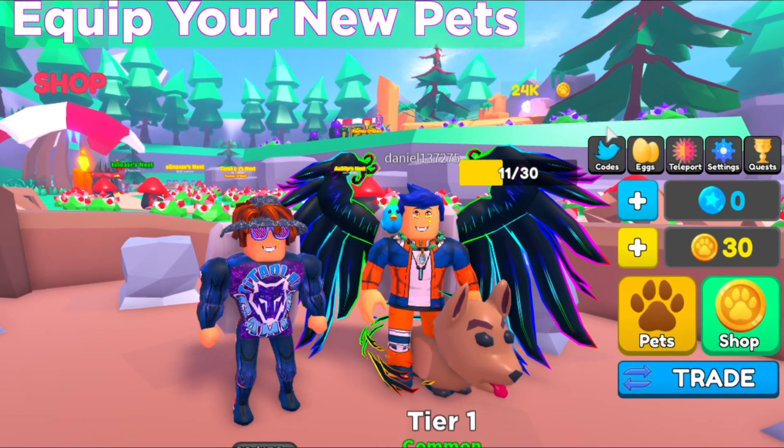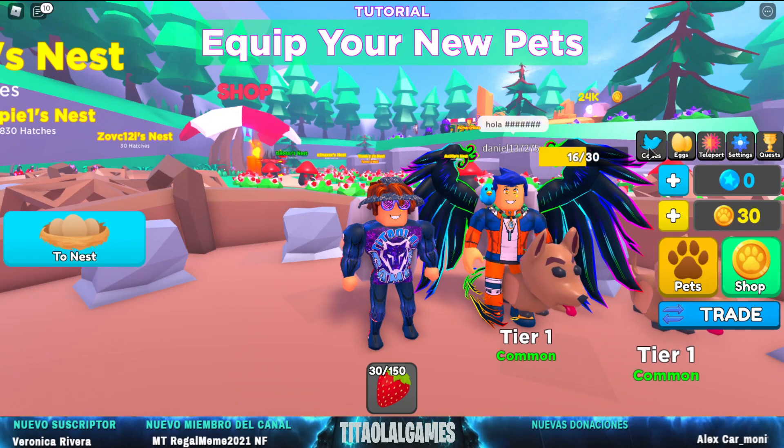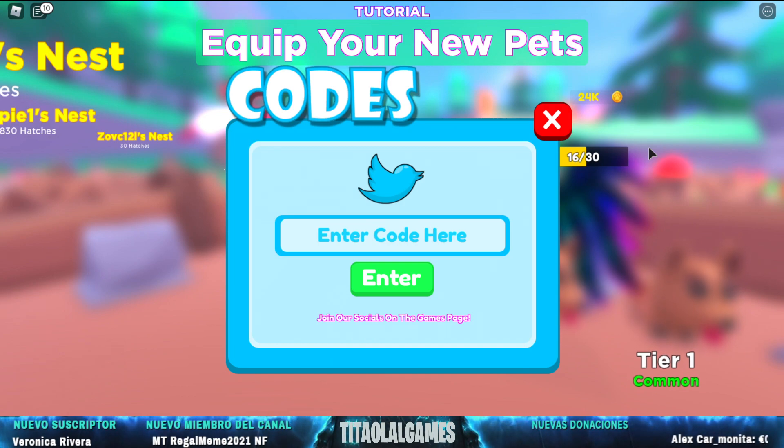Bueno, pues vamos a ir a la zona de codes, ¿vale? Aquí, vamos a ir con Daniel, le pinchamos, hola, le damos — y aquí, gente, empezamos con los super códigos. Vamos allá, a ver qué nos dan. GG.